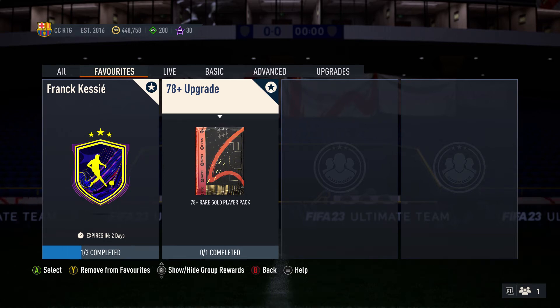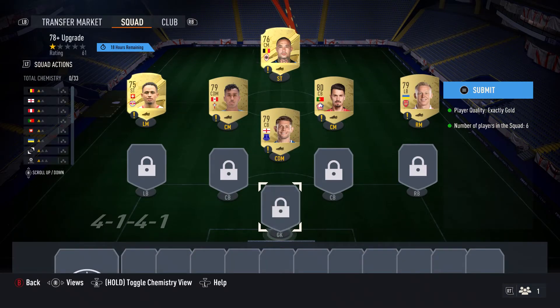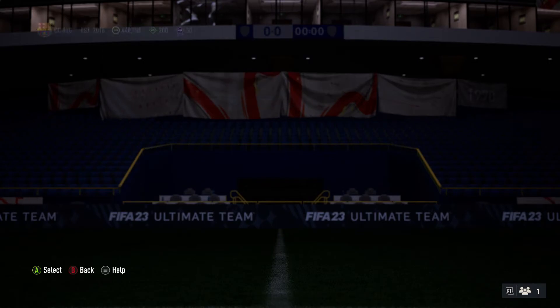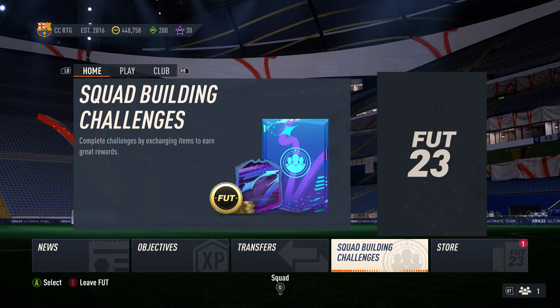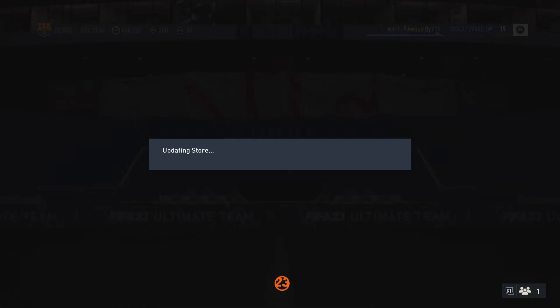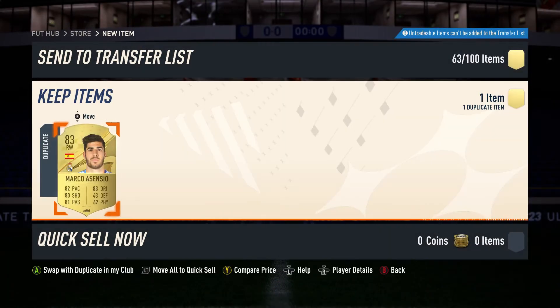Hey guys, welcome back to the video. Today we're focusing on what to do when we get dupe players. For example, if we get a dupe gold common or gold rare, we're throwing them right in the 78 plus and rinsing that. Whenever we get a dupe from the 78 plus — so if we go in here right now — I have a predetermined dupe I actually need to deal with: Asensio.